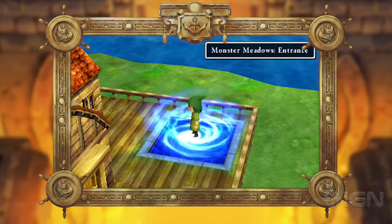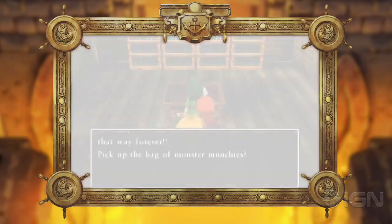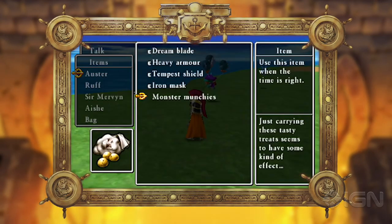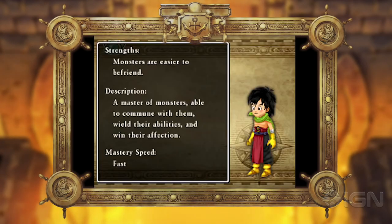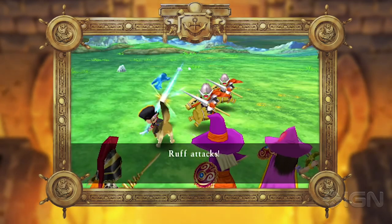But first, you'll need to tame some of these bad boys. To do so, you must first acquire a certain snack from a certain shack in Monster Meadows. Beat a beast in battle while carrying monster munchies, and there's a chance you'll tame them. The Big Book of Beasts displays a monster's ease of taming, and meat can be used to coax them over to the good side. Plus, the Monster Masher vocation has a passive effect that also makes it easier to tame monsters.